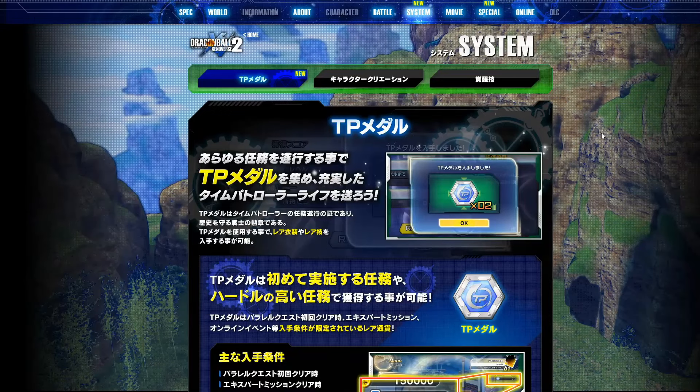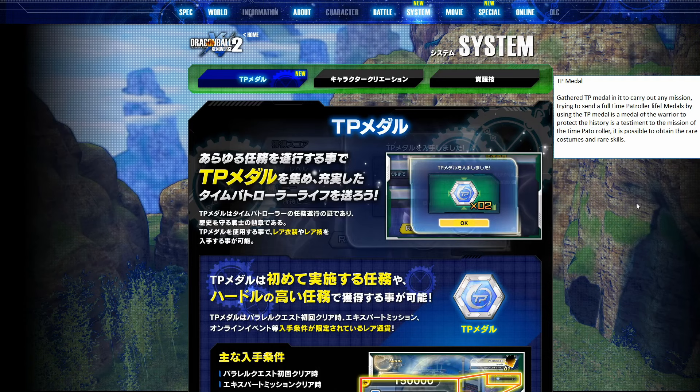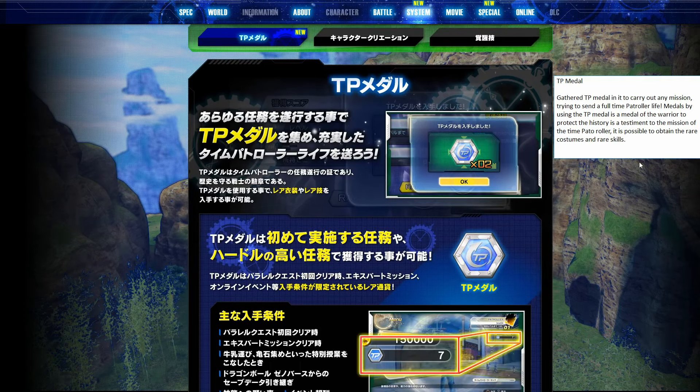Now we're on to the really important pages — the system pages. These are new gameplay mechanics or effects. The first page here is about TP medals. If you haven't heard about these, these are time controller medals and they're a very important currency in Dragon Ball Xenoverse 2. 'Gathered TP medal — in it to carry out any mission — medals by using the TP medal is a medal of the warrior to protect the history, it is possible to obtain rare costumes and rare skills.' So you can buy rare costumes and skills with time patroller medals, making them a very valuable currency.